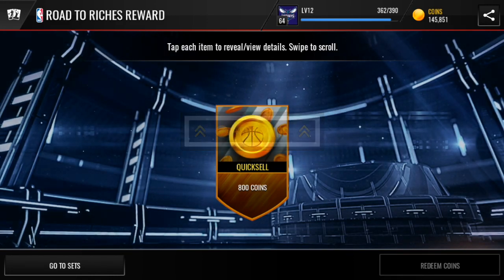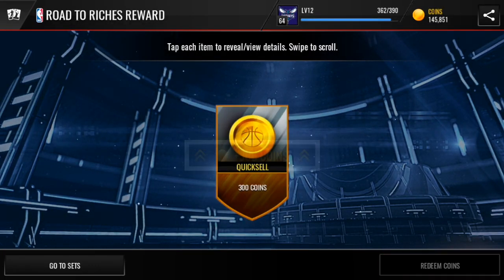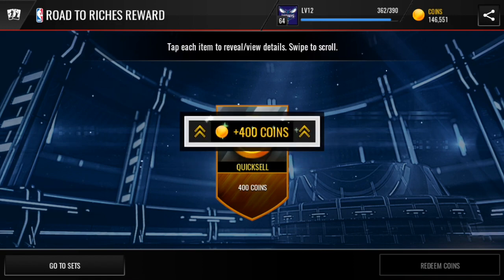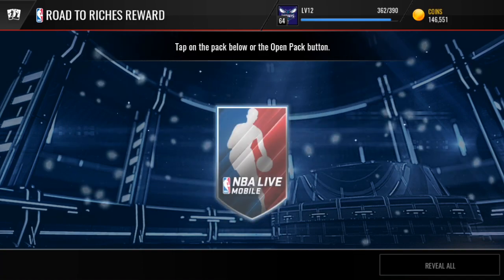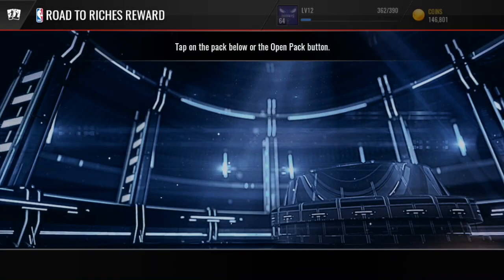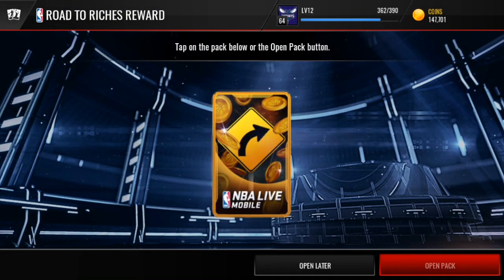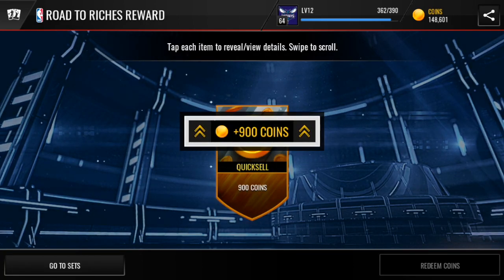800 coins there, and we got five more. Can we get over 1,000 in one of these? That would be awesome. 300 coins there, so four left. 400 coins — can we get four digits in one of them? 250 coins, not very good. We got two left, hopefully something good. 900 coins — not bad at all. It's free coins guys, so why not play the live event. 900 coins again, so that's also not bad at all.